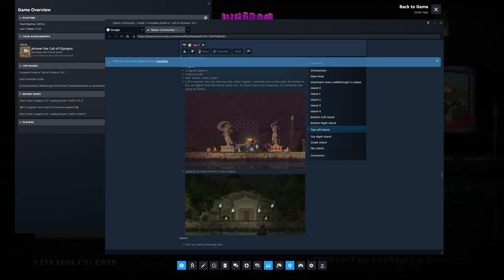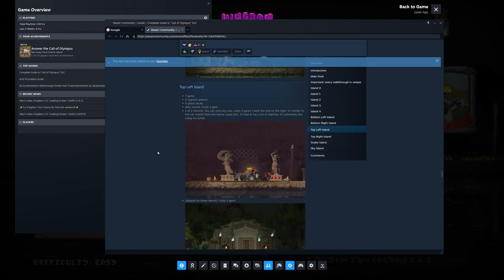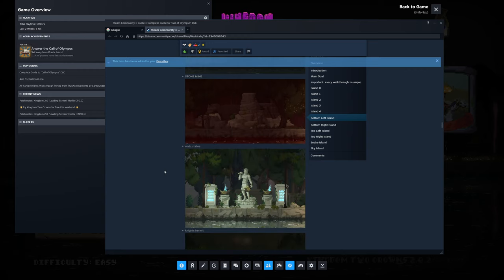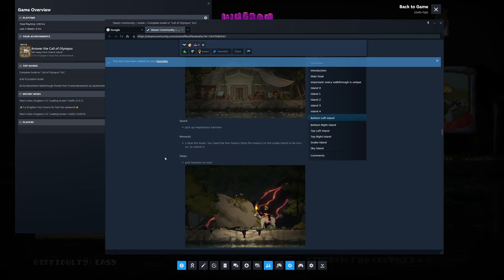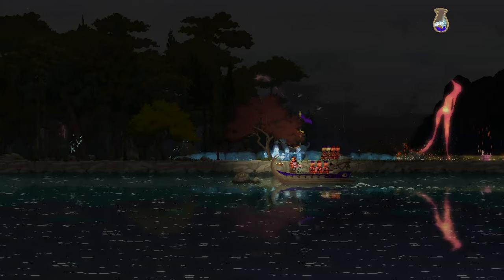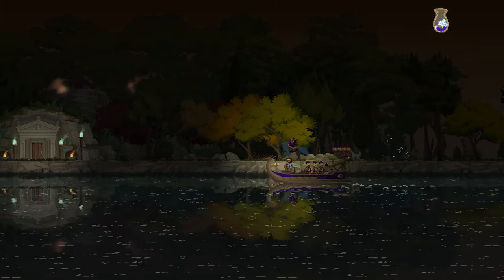It looks like a fiery zone or something — let's check it out. One of two mounts you can only buy one of — the chariot costs three gems. I took the one on the right, similar to the cat chariot from the Norse lands, fast with lots of stamina. The bottom left island is the one I just did. The griffin mount was on a different island. The stone mine we already did, and the spear statue was ours. I wish I kept the bow but it's alright.